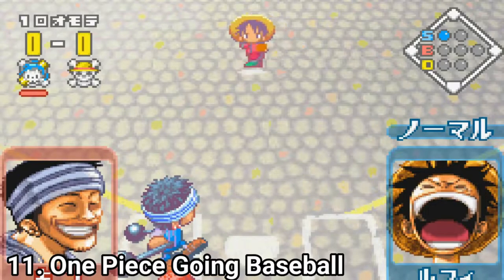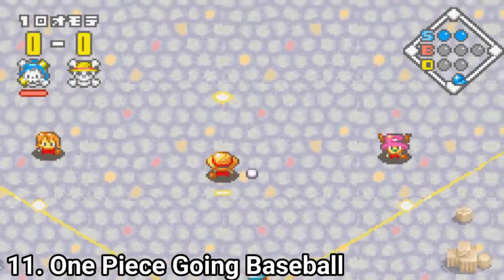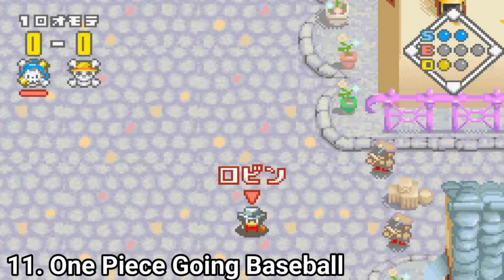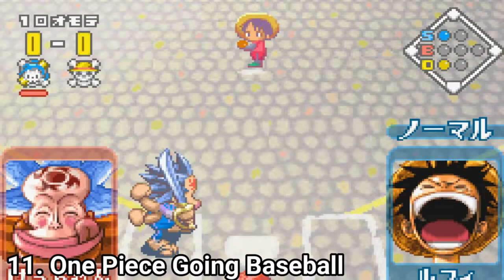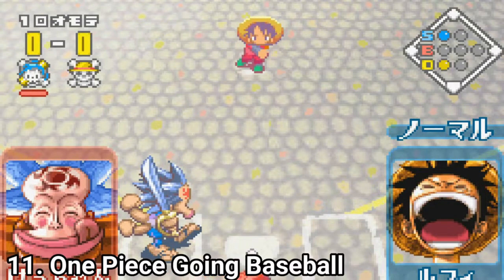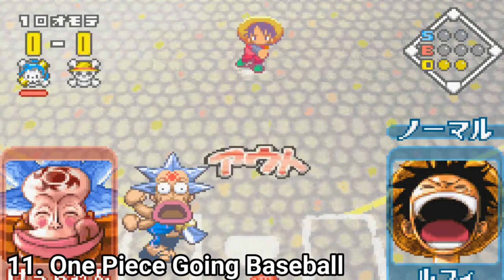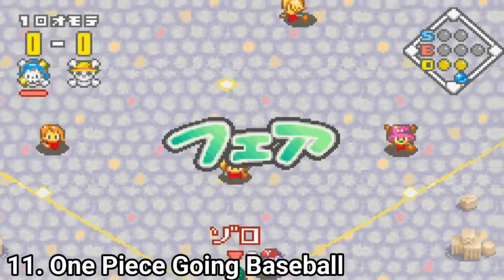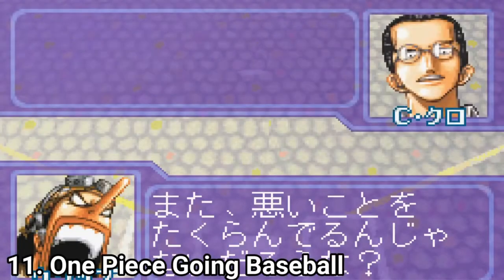One Piece Going Baseball is a pretty good game if you like baseball and One Piece. It's not revolutionary, but it's fun. You get a story mode with cutscenes where you play a season, plus classic exhibition and even mini games. The baseball mechanics are like in other GBA baseball games, but considering it has a story, uniquely animated characters from the anime, in a normal GBA baseball game — it's pretty good. If you're a One Piece fan, you should definitely check it out.